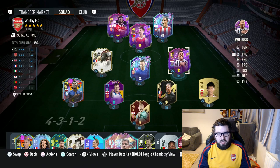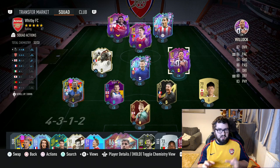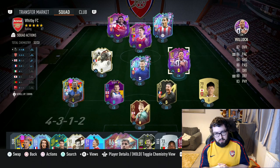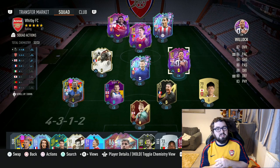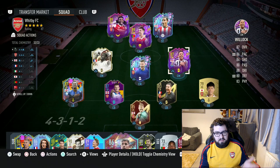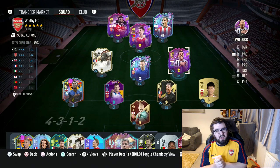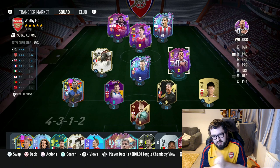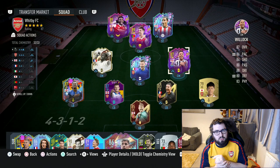Here is the team with Willock in it. As you can see on screen, there is Nketiah — I have done a player review for him already up on my channel. If you're doing an Arsenal past and present like myself, feel free to check that video out. To get Willock in, we're changing up a little bit — we've got the 4-3-1-2. Could potentially change to a 4-3-2-2 and try Willock at CAM, but as I was saying, box-to-box is more up the avenue for this card. So let's get into a game and try out this Willock card.